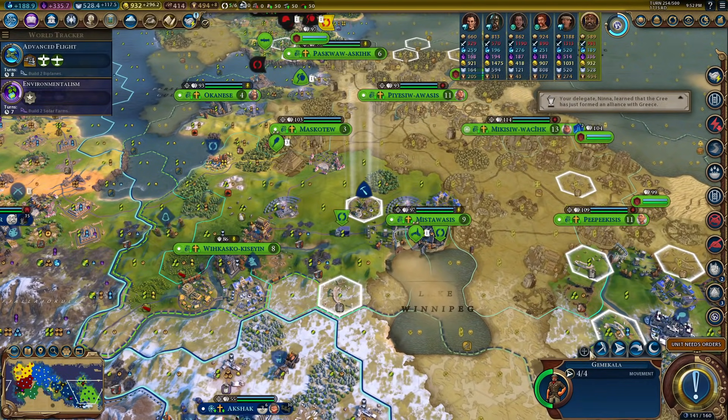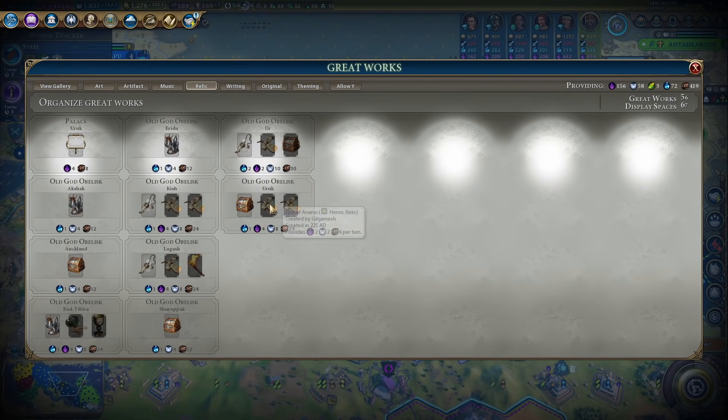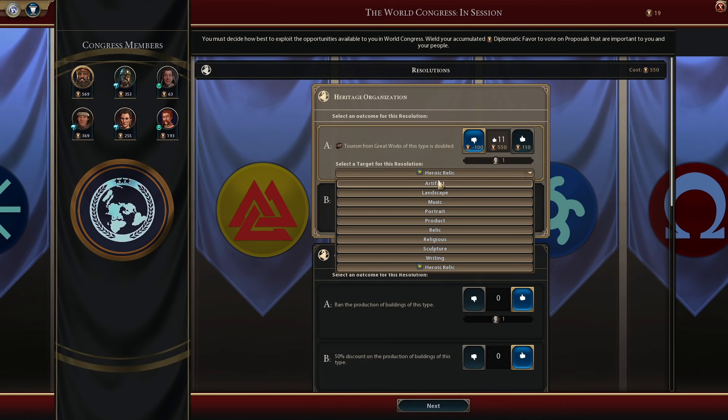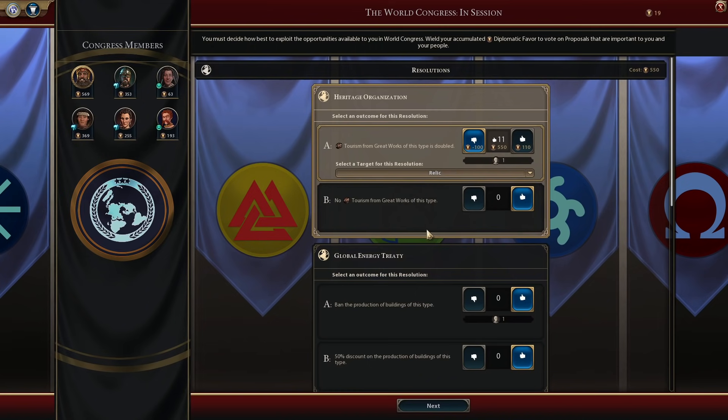Our rock bands are just bad. Let's count — 10 heroic relics currently worth 6 tourism each; if we double them that's an additional 60 tourism. However, we have almost as many relics and they're actually worth like 12 apiece — we have 9 relics, so this would be a ton more tourism. So we're putting all of our votes into getting relics doubled for the World Congress resolution. Come on, pass. Yes! Oh, that's so good.